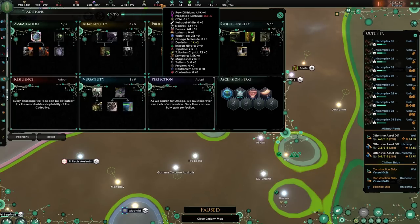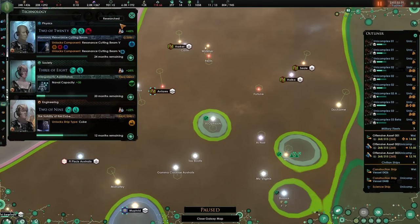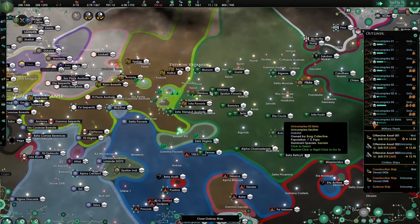The downside is the processed dilithium — that is something we are going to be addressing as well. We are researching Borg Cube Tag — Cube Tag actually — and we will get it in this episode. Hopefully I will be able to build one of my cubes, which would be absolutely fantastic.